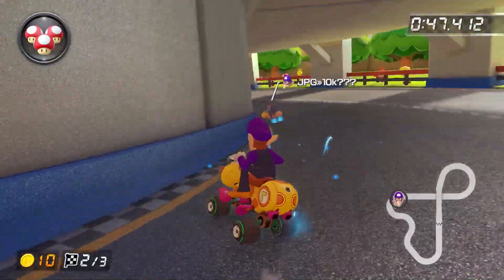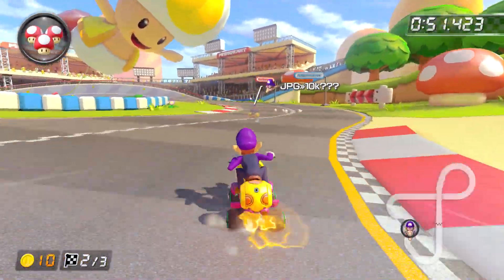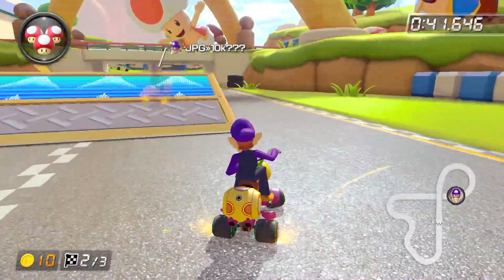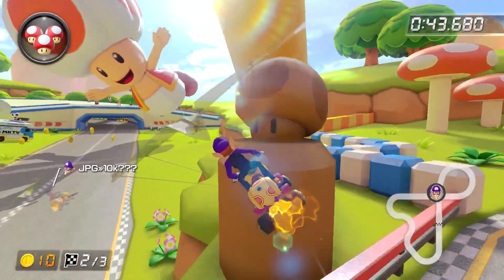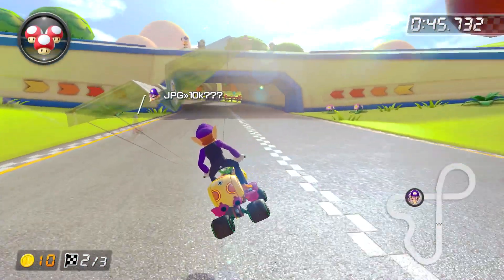One more thing: with a higher Speed stat comes a lesser Handling stat, and while not the most important, it definitely is still an important stat, especially when you're in a gliding section. In summary, the Slicks give you much more speed, but your Mini Turbos are harder to charge, they don't last as long, and your handling gets significantly nerfed.